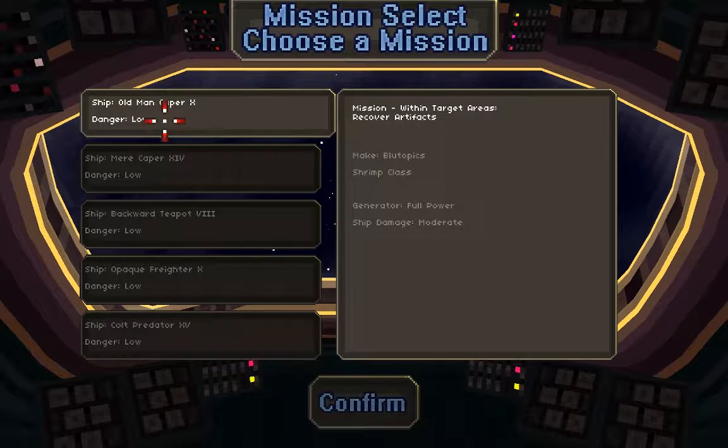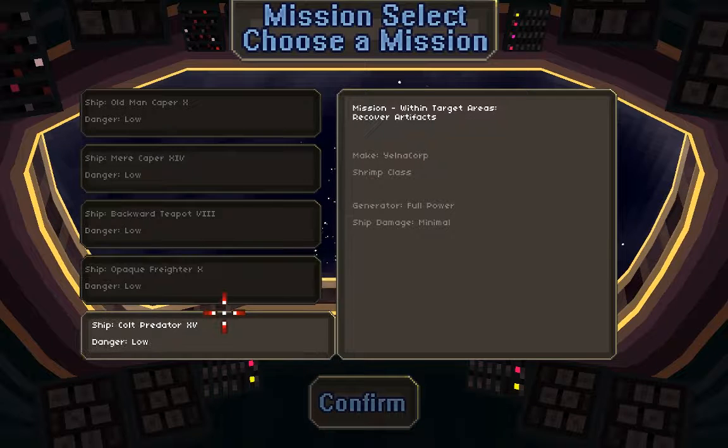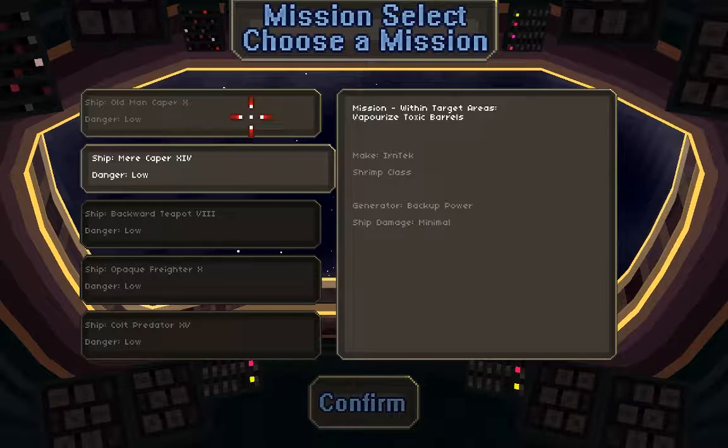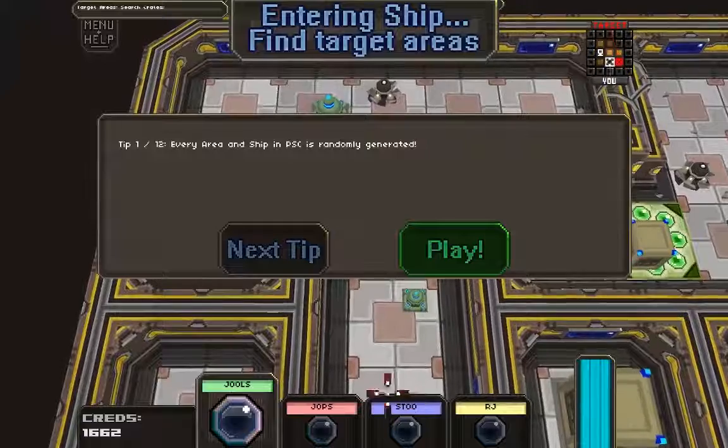I'd like one that doesn't have radiation. Backup power - let's try this. Full power generator I would assume is to do with lights, and maybe it has something to do with turrets as well - maybe lower power has less turrets popping up. Ship damage minimal, so I'll be able to strafe around a bit better.